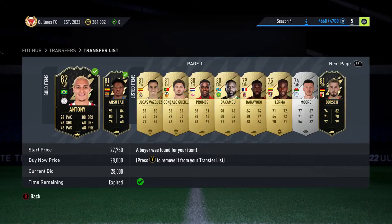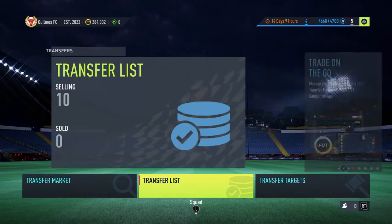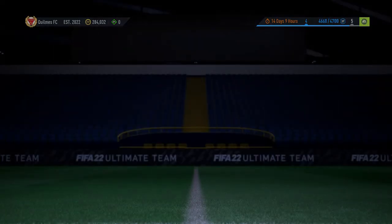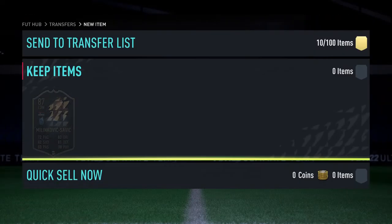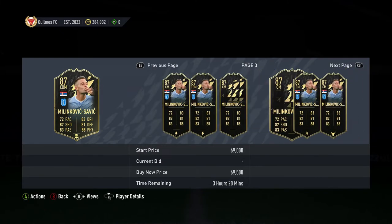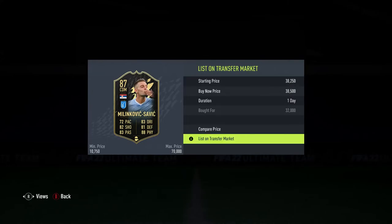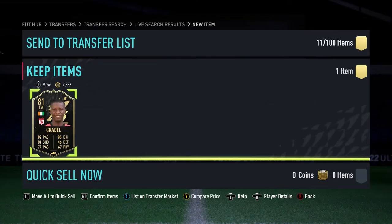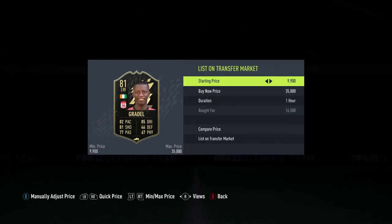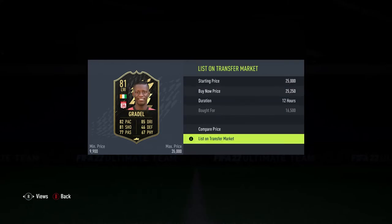We come back and go into the store again to find an unassigned item — this time it's a Milinkovic-Savic for 32k. You can see he goes for around 45k to 47k, though there's one for 40k which is annoying. Because he's a rare card we couldn't list him too high — it would take ages to sell. We also get a Max Gradle here for 60.5k — he's very rare, goes for about 25k, listed up at 25,250.